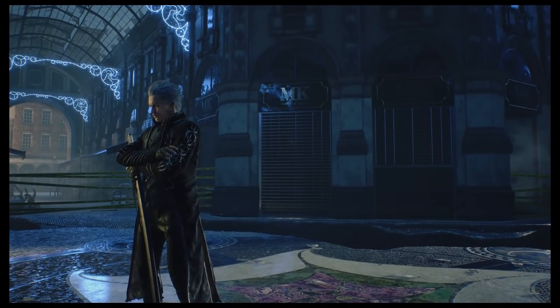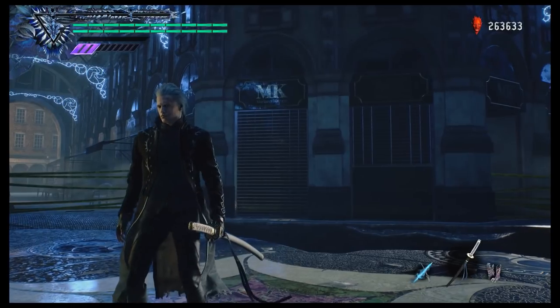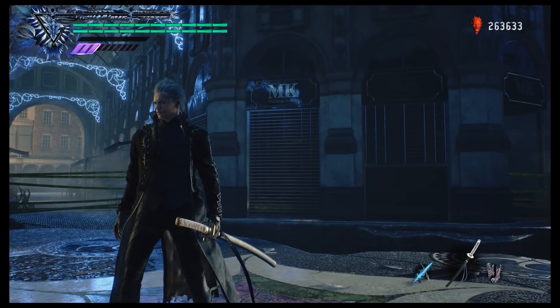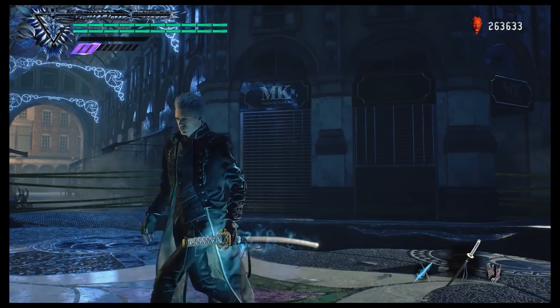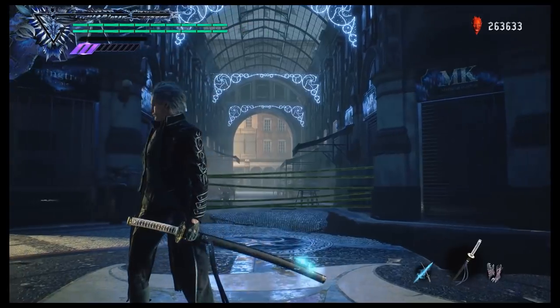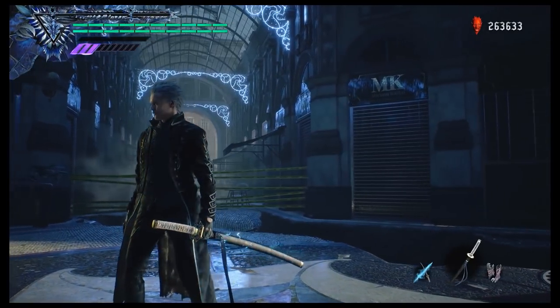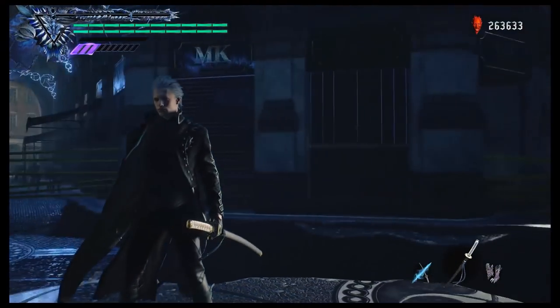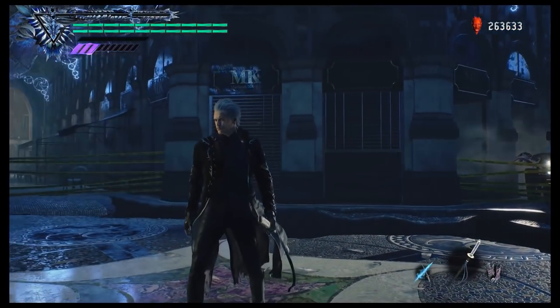So without further ado, I'll just do a brief introduction on Virgil's judgment cut. His judgment cut you unlock right from the very beginning in DMC5. You just press the attack button and hold it, and as you're holding it, his sword will start to charge with lightning like this. And once you release it, he releases the beam of energy slashing through the dimensions with the judgment cut.